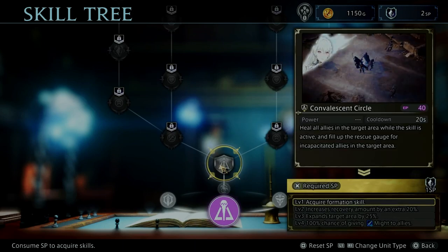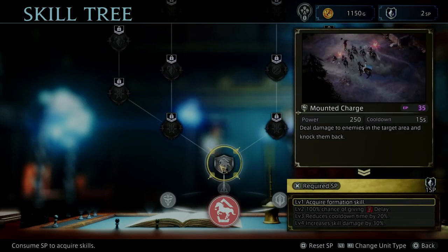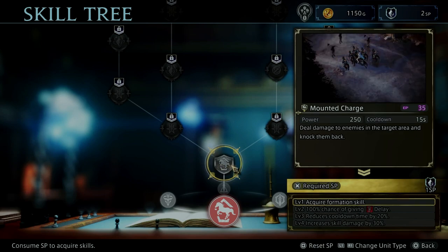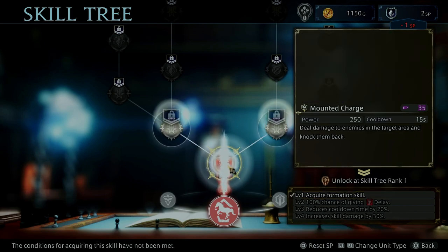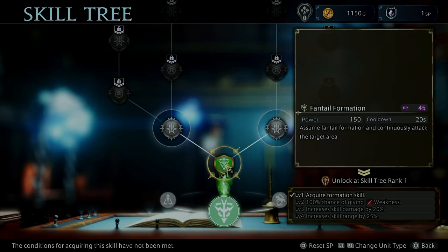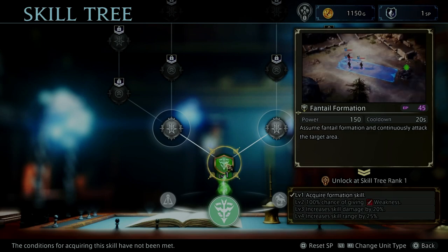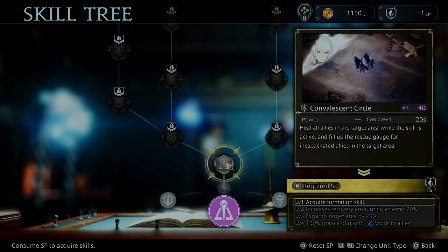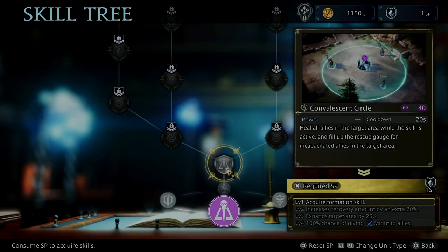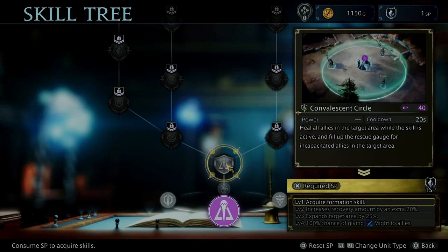What does this do? Deal damage to enemies in the target area and knock them back — Mounted Charge. Acquire formation skill. And for our ranged units: Assume the Fantail formation and continuously attack the target area. We've already got that, so maybe we should get this one. We're probably going to get a Magiker soon. Heal all allies in the target area while the skill is active, and fill up the rescue gauge for incapacitated allies in the target area.